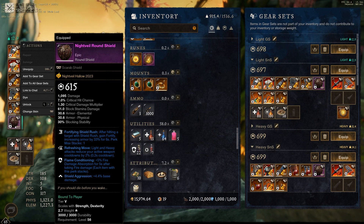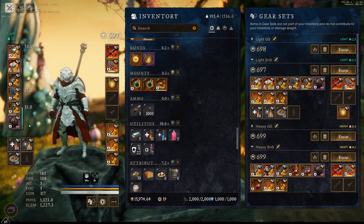If you're running Butcher you really need to run Nightveil shields because refreshing move is pretty much required for SNS. It's 615 just because I'm cheap — I haven't rolled a 681 yet, which I will do soon. The difference in the numbers is not super huge, but if you're optimizing you're going to want the higher level shield for sure.